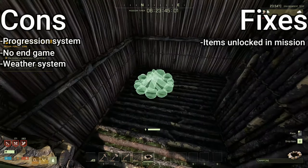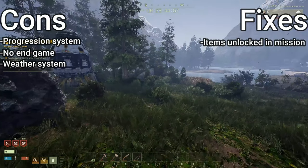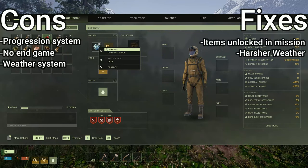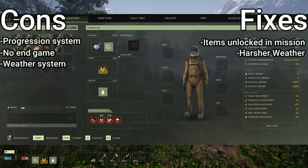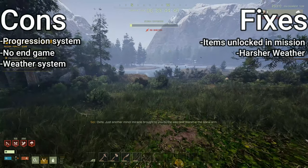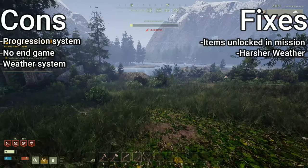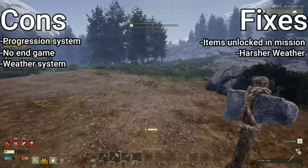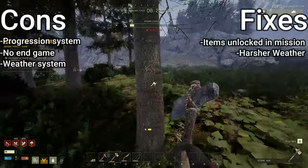For storms that aren't even comparable to earth storms and are said to be a hundred times worse, I think there are a few ways to fix this. The first and most obvious is to just make the storms way worse. For instance, on earth, the largest hurricanes are called a category 5 — that means wind speeds of 157 miles per hour or greater, which is 252 kilometers per hour. At category 5, these storms will flatten anything in their path, including reinforced concrete buildings. That's kind of scary.